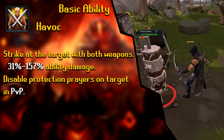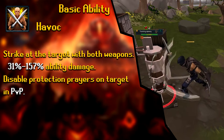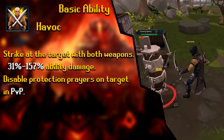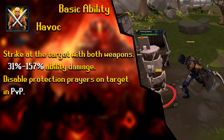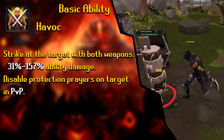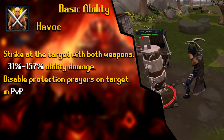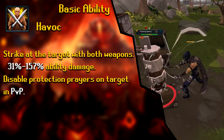The next basic ability is Havoc, which is only for dual-wield weapons. You strike the target with both weapons, dealing 31% to 157% ability damage. In a PvP situation, it disables the target's Protection Prayers. So if you're in the wilderness and someone's trying to fight you, use Havoc — no more protection. Havoc is a stronger ability than Slice and Backhand.